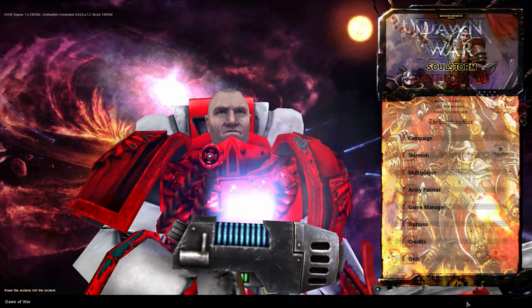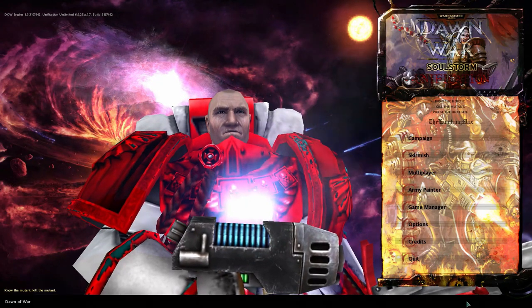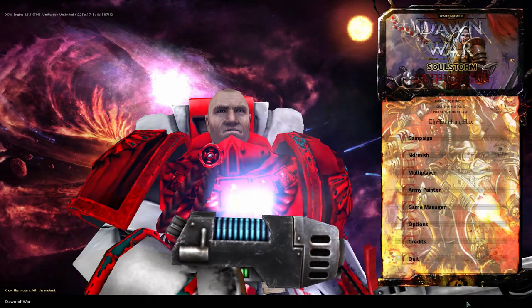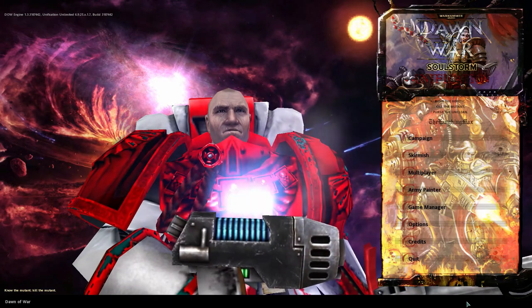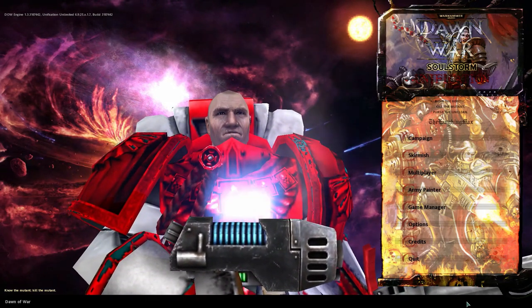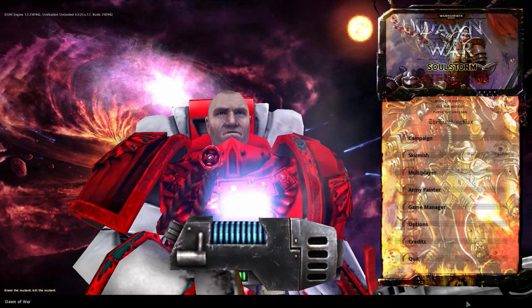They aren't that vanilla anymore as they got a whole bunch of new units and some adjustments as well. They also got a little chapter theme — in the campaign there were always the Blood Ravens, so they also get some Blood Raven themed units. For example, the quote-unquote Primarch unit is the chapter master Gabriel Angelos.